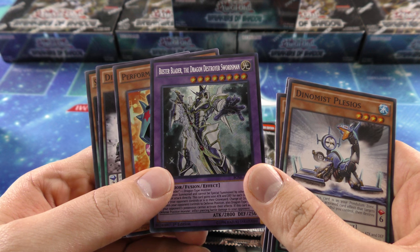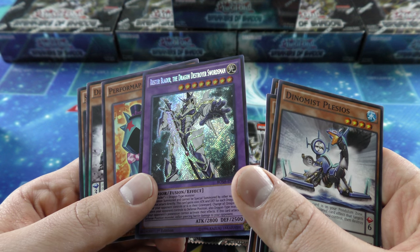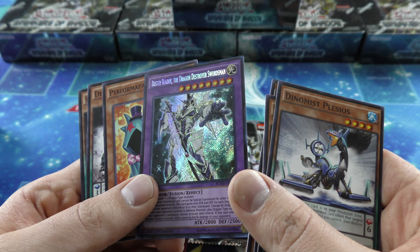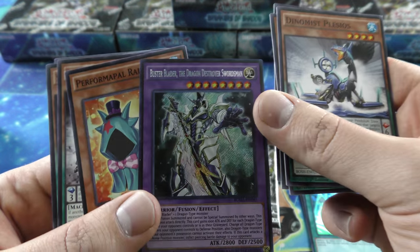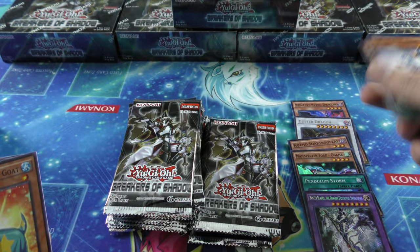So we pulled our secret rare here. What is that? Buster Blader the Dragon Destroyer Swordsman. That is a crazy name. Awesome-looking card, man. We got one, two, three, four, five — our sixth booster pack on the right side.